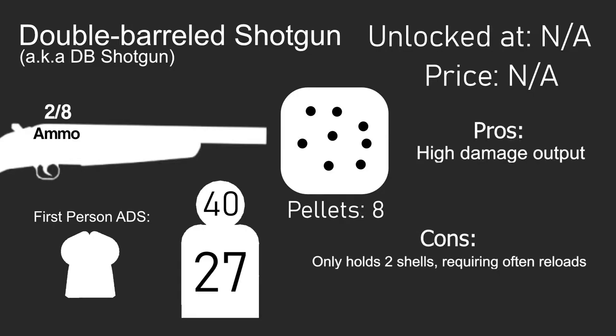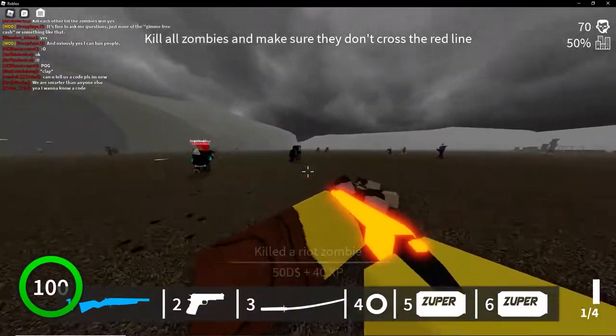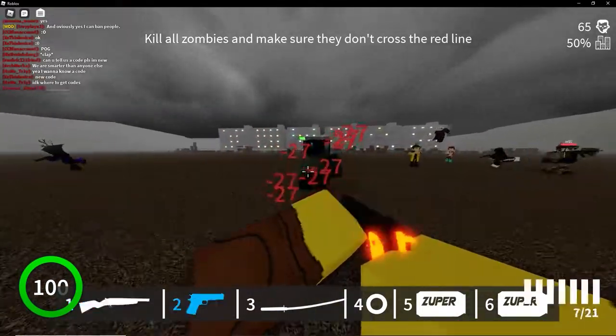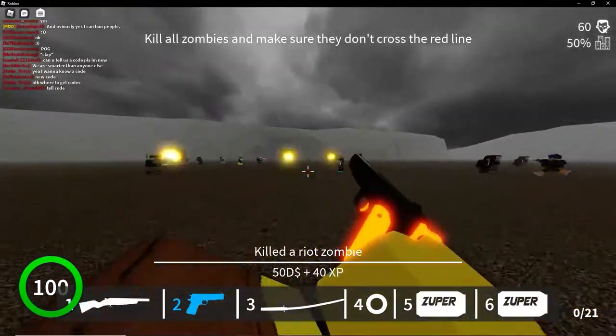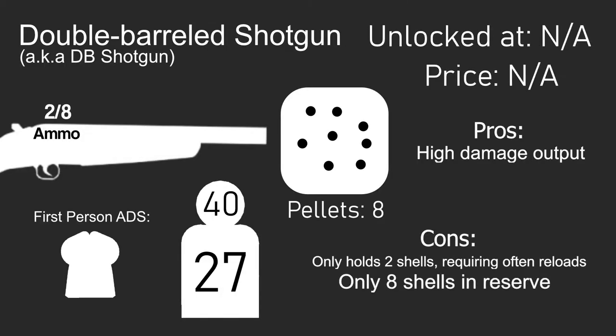The first pro and con is the high damage output at the cost of only having two shells in the chamber, requiring frequent reloads. The high damage of the DB shotgun is enough to kill almost all types of zombies with a single well-aimed shot, except for an exposed riot zombie which takes two hits with all eight pellets, but can still be easily finished with the M1911 if any health persists. This leads to the next con: only holding eight shells, which requires frequent reloads of ammo boxes.